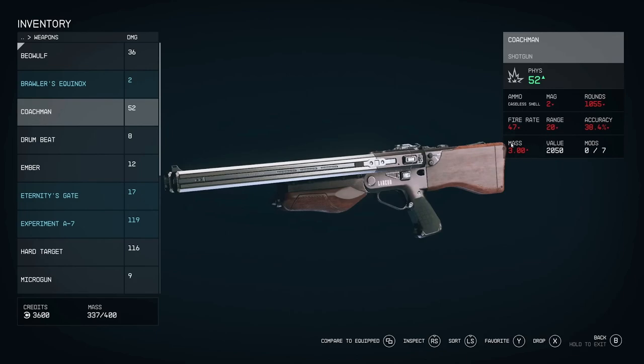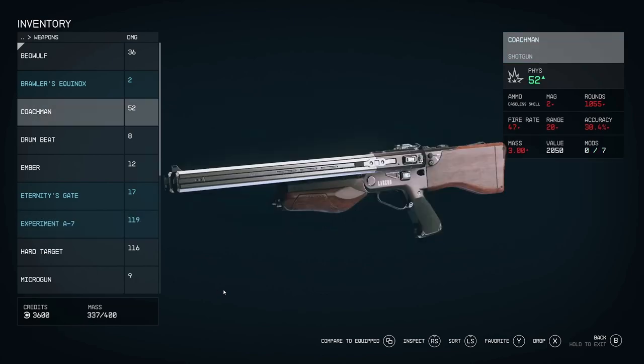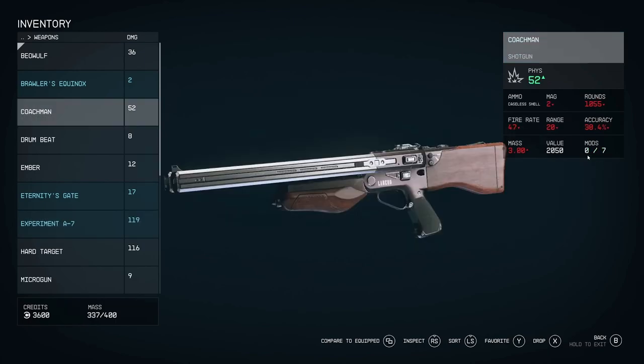Mass is pretty much how much the weapon weighs in your inventory. You can see the mass you can carry in your inventory and it changes — I think the starter carry capacity is 150. Then you can see the value. I'm assuming this is the standard Bethesda thing where they show the buying value in your inventory, not the selling value. When you go to a merchant, they'll tell you how much they'll give you. So before you get too excited about the value of a rare weapon, that's probably how much you'd have to spend to buy it.